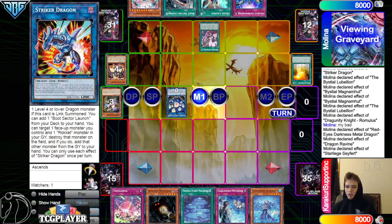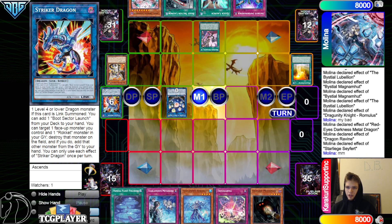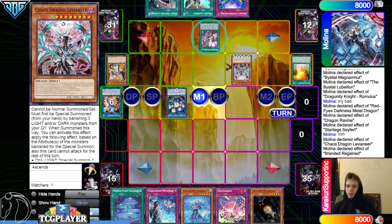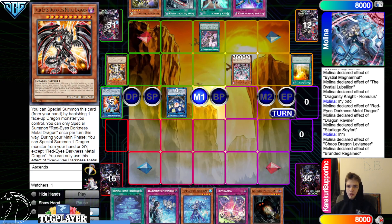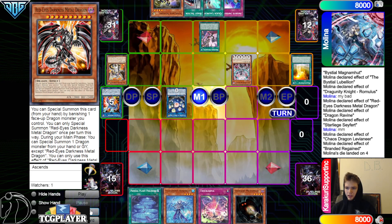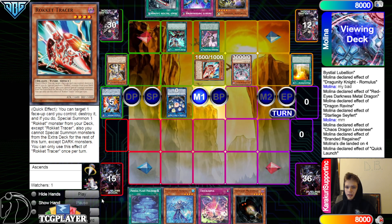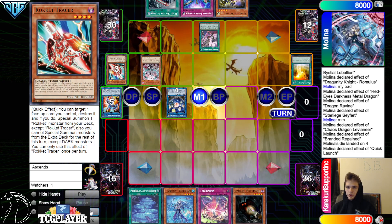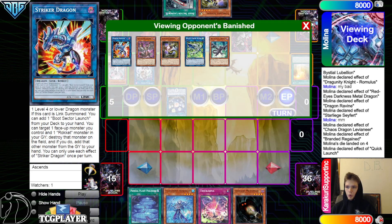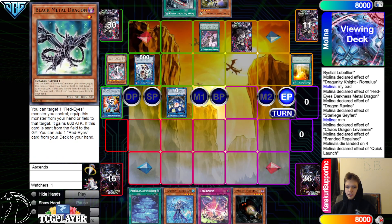Ravine effect discard Saferd to dump Levy, then Saferd effect banish to grab back Levy. They could Regang but could also wait until they banish for Levy. They go banish the Darks to summon, effects rip a card from hand, put back Striker Dragon, draw one — puts back Red MD. Draw on Saferd, and then hits Metanoise out of their hand. Activate Quick Launch, summon out Tracer.